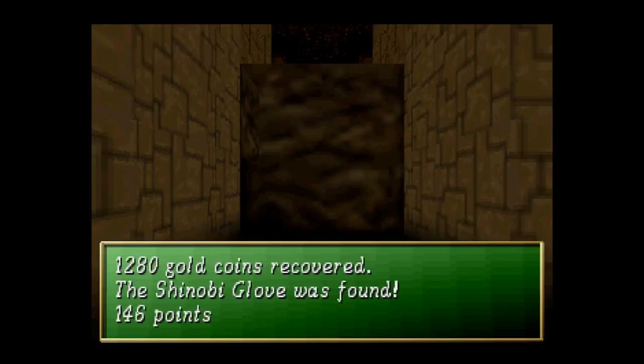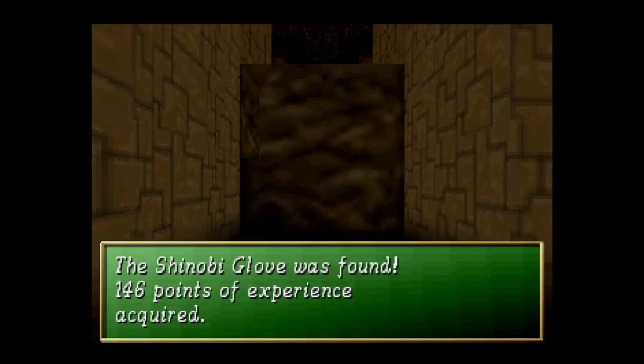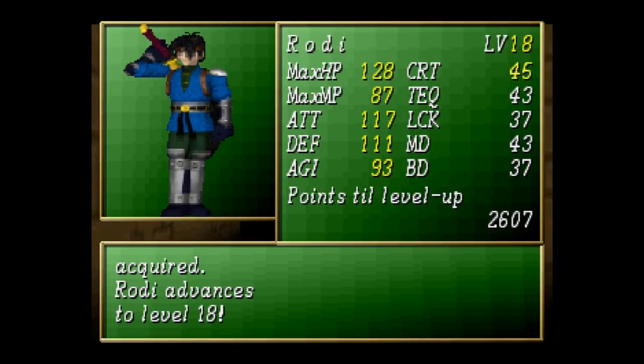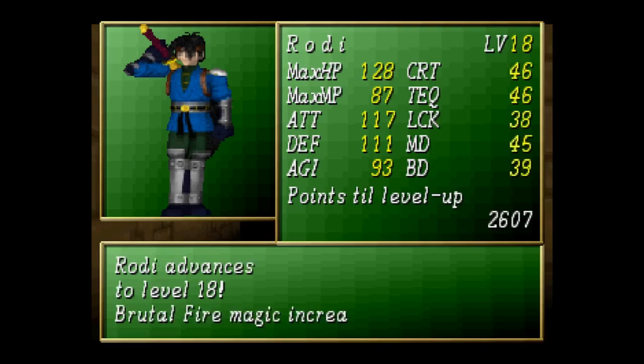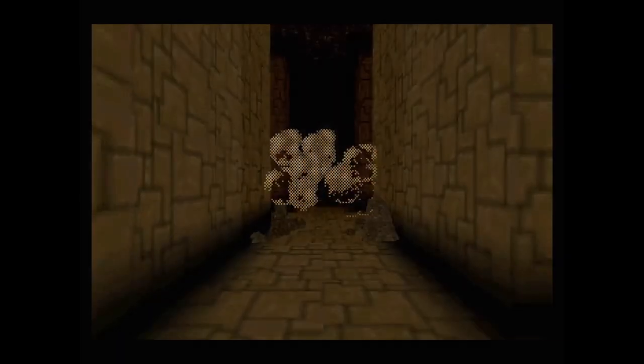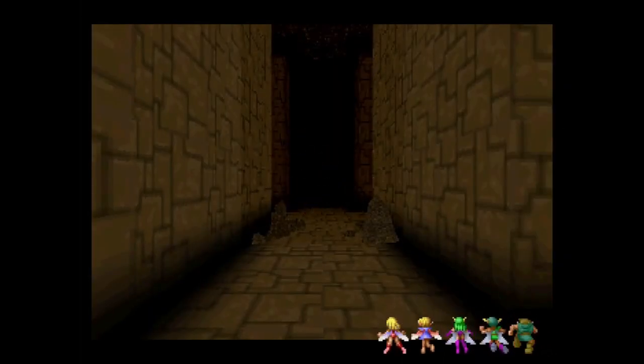Wall beasts are brutal. 1,280 coins, a shinobi globe, and 146 experience. Brody reaches level 18. Brutal Fire level 3 has been learned. Sweet. And of course, that wall explodes. Finally.